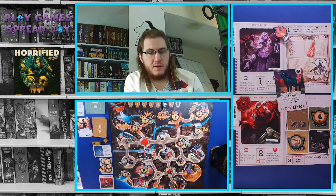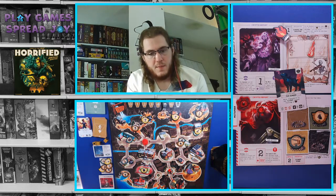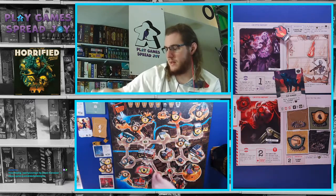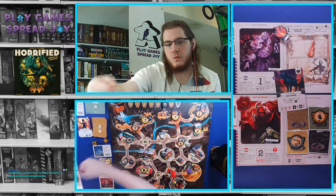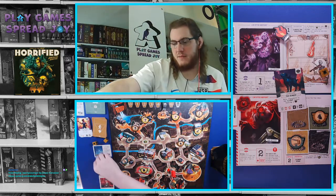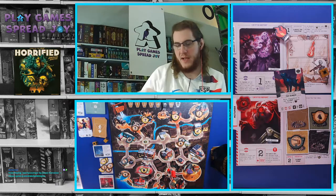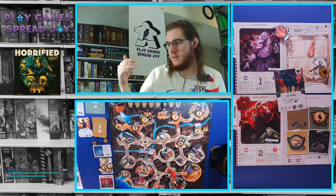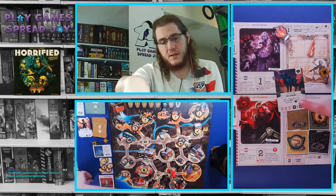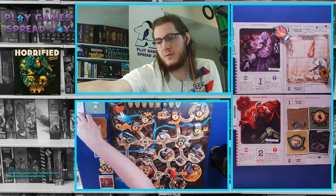Then we have the Ozark Howler — not in play. Next up we have the Mothman, which is going to attempt to move three spaces. One, two, three — it can get to me, getting to roll one die, which would be a standard attack. I can just get rid of my fishing pole, because you can get rid of any of these for each attack rolled against you, to survive — which I need to do because of how close we are to losing. Then the Jersey Devil symbol would be the Jersey Devil, which is not in play. So only one simple attack — which we were prepared for. Not too difficult at all.